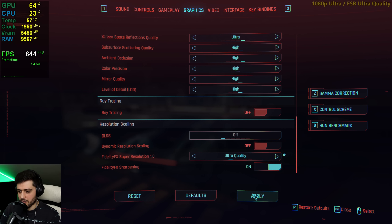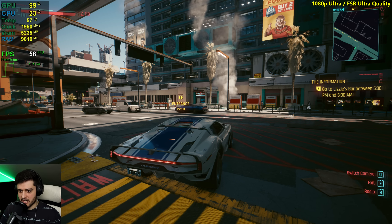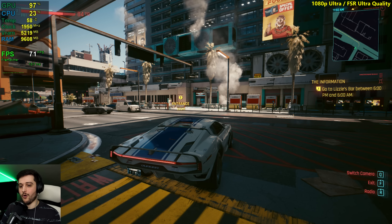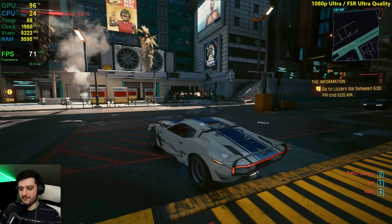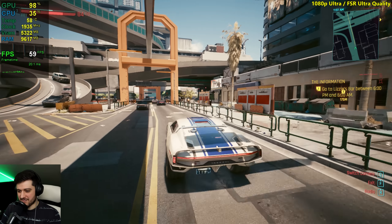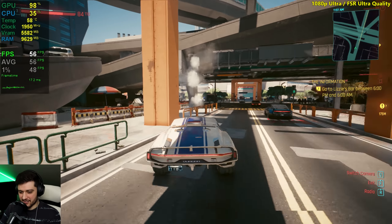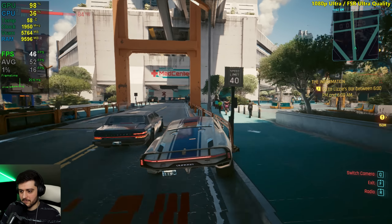Let's stop right here, look in that direction — getting 50 frames per second or 51. Now let's enable FSR on ultra quality and see the magic. This is insane — going from 50fps to 70 is completely game changing. Once again, I keep saying this but it's true. It still drops from 60 as you can see, actually into the lower 50s.